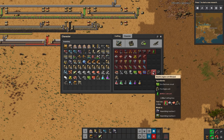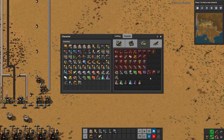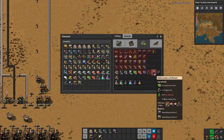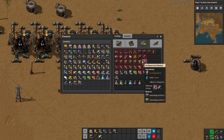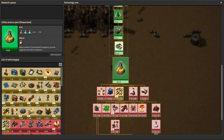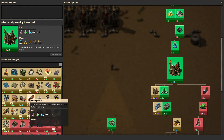The two remaining ingredients are electric engine units and low-density structures. We have everything we need for low-density structures, but the engine units go into the flying robot frames, which we have everything for except batteries and engines — and engines need lubricant. Lubricant is something we haven't made yet because it's made from heavy oil, which we also haven't produced yet. Basic oil processing just produces petroleum gas. However, advanced oil processing gives us the ability to produce heavy oil and light oil, and we unlocked that as a requirement to reach the science pack.